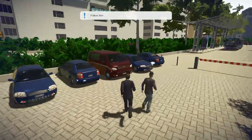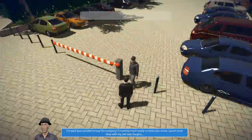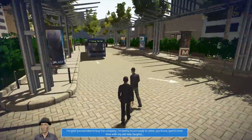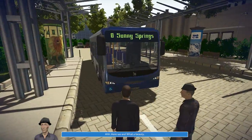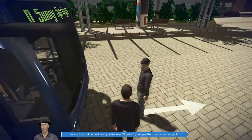Are you trying to avoid me, mate? That's not nice. 'I'm pretty much ready to retire, you know, spend more time with my own.' That's a bit mean, trying to avoid me here. 'Here we are, what a beauty. Let's try it out before I hand you the keys — why don't you open the doors so we can get in?'